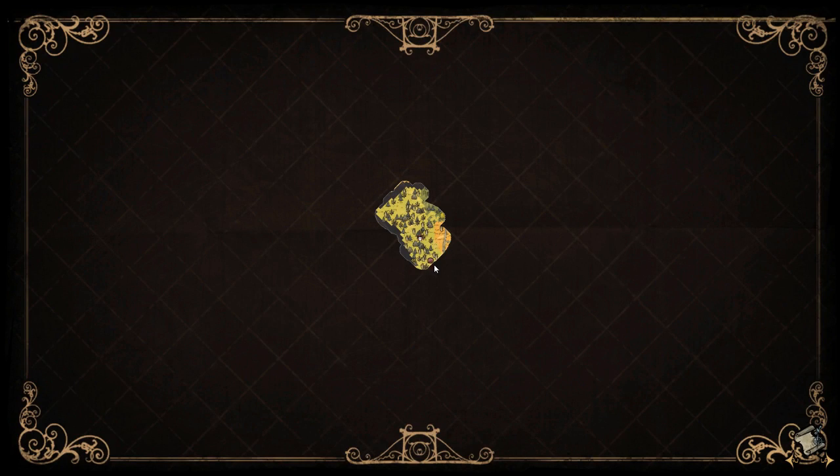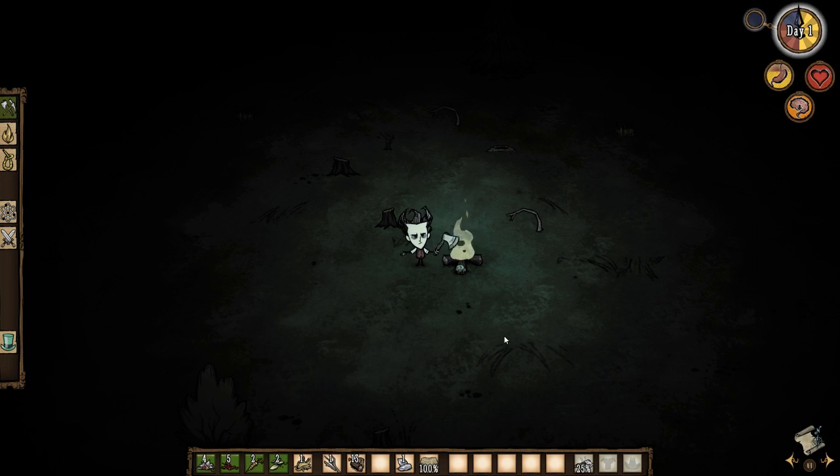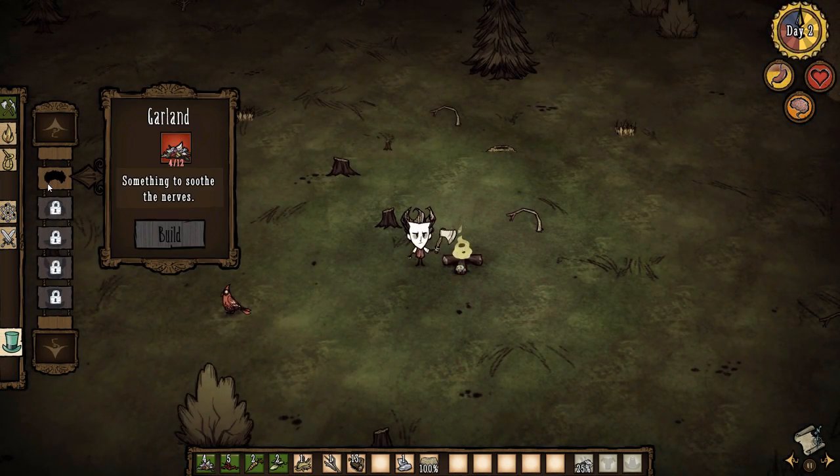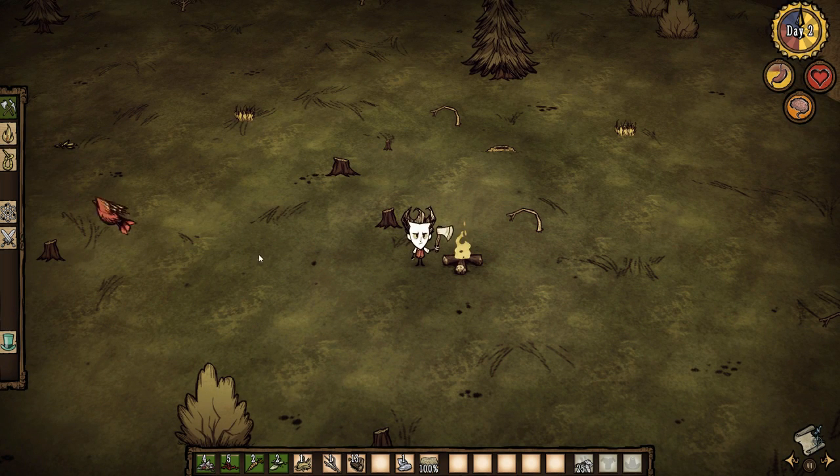There's a map — I guess that's the wormhole. Interesting. It kind of helps you keep track of all the resources available. Looks like I made it through day one! I think I'm going to call it a day here and I hope you all have a good one. Take care — it's already saving for me. Bye bye, y'all!